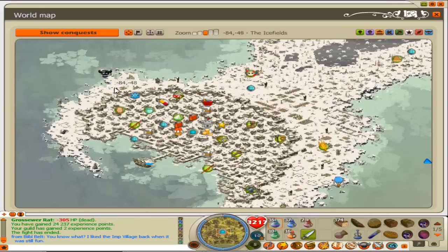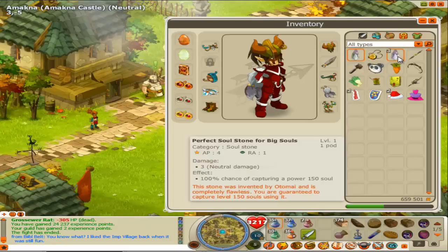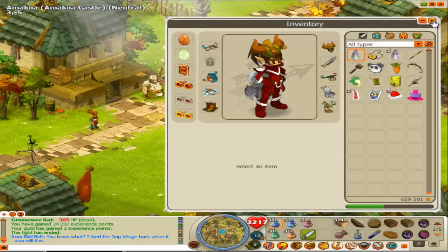The Royal Mastogob souls probably sell for in the hundreds of K, though I haven't checked. For the Brackrat dungeon, you want a soul stone that captures level 150 souls because the Brackrat on the last stage is level 110. This is what I usually do to pay for my membership. The Royal Mastogob is probably level 220 to 250 — check the DOFUS wiki to get the right soul stone.